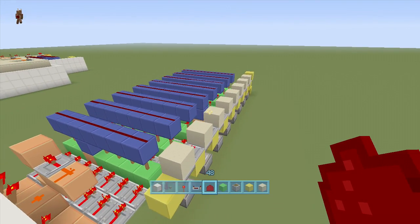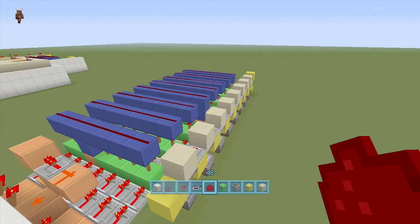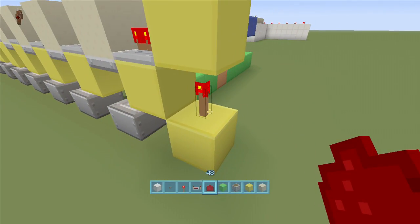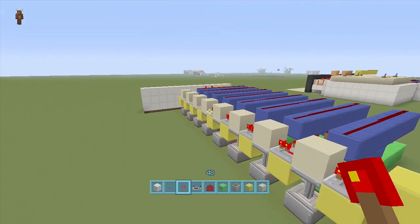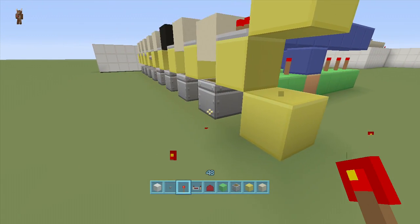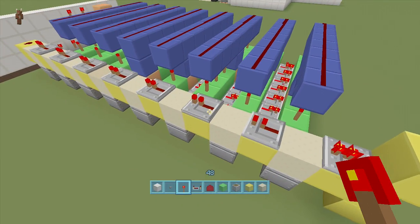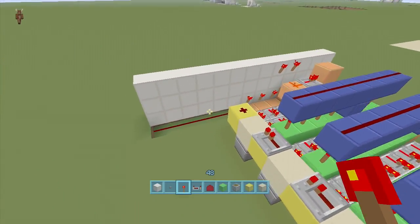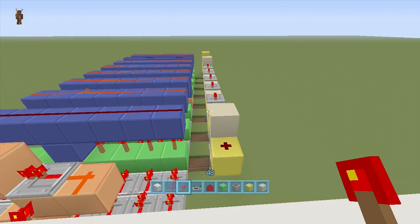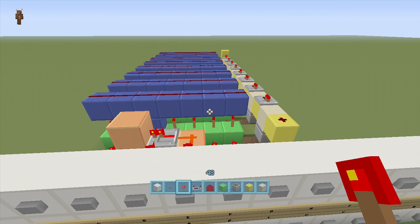If yours did not go up one at a time all the way down the line, you did something wrong and you'll have to go back and fix it. If every single block went up one at a time all the way down, come to the back, delete the torch and put it back — it's working fine. Also, if you have two of the same letter in your word and you see two pop up at the same time, that's supposed to happen — don't worry about it.